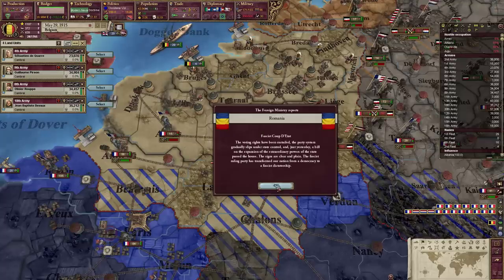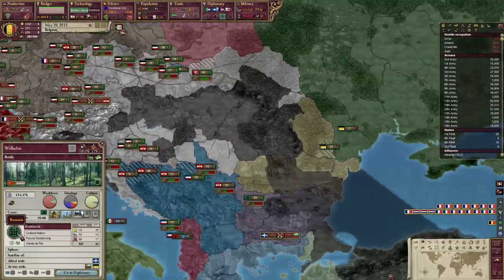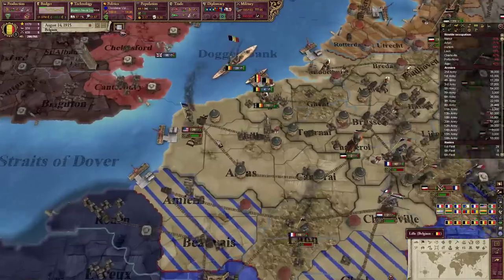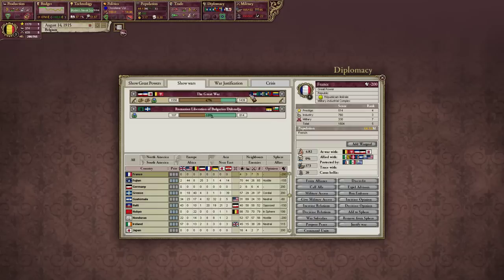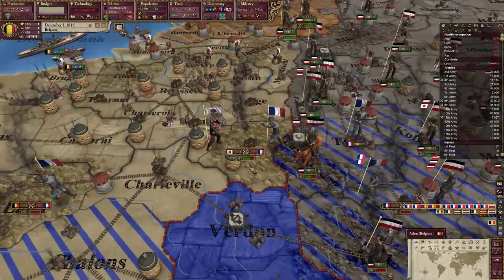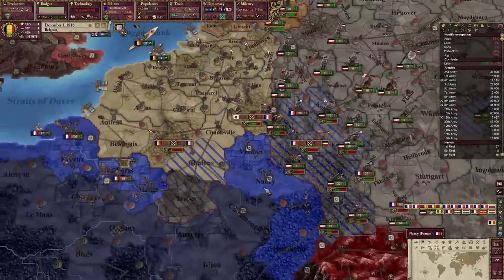Romania has gone fascist. Every time I try to go fascist myself in these games it always spawns so late that I can never do it because I've already sorted out my rebel problems. Who invited the Americans to the Great War? And the Colombians are here too - everyone's just invited apparently. Even the Japanese have actually brought troops over to fight in France.